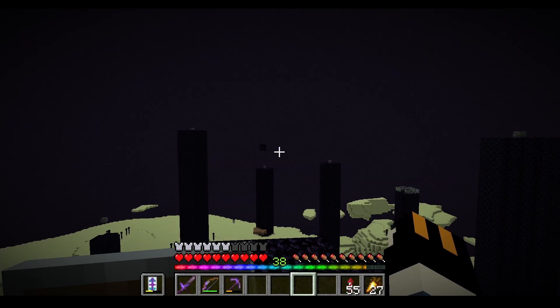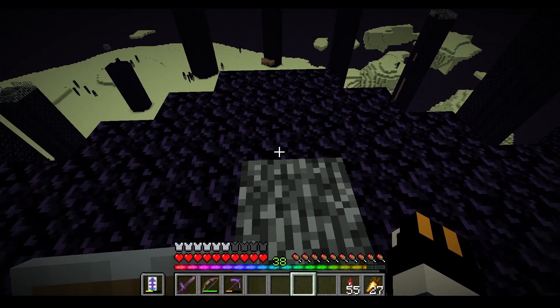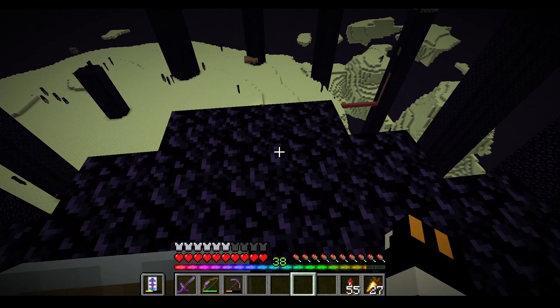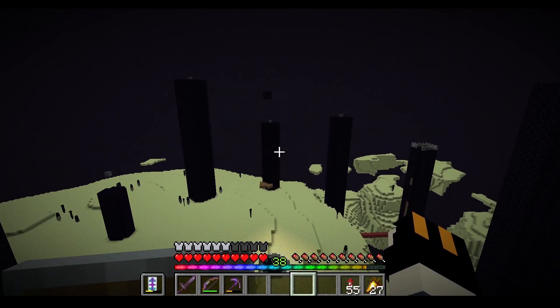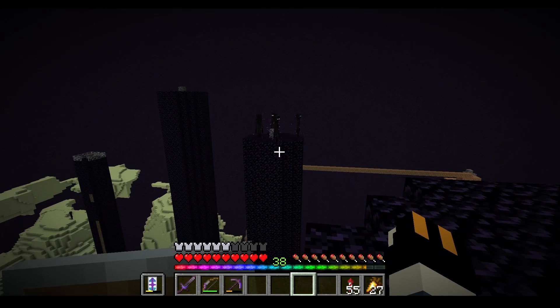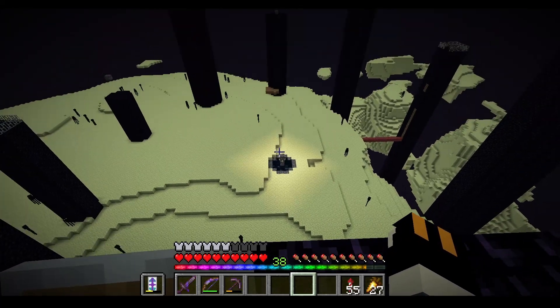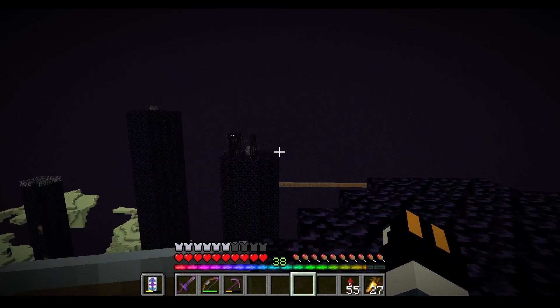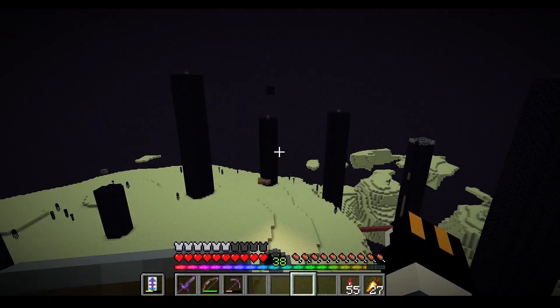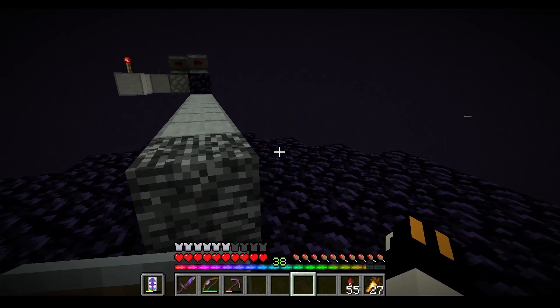I hope you enjoyed the time-lapse of me building in the overworld. It is a lighthouse, as you probably saw during the build, and we need a special detail for it — that's why I'm in the End. If you don't know, when you place end crystals to respawn the dragon, I think it's around 10 pillars that have crystals on them that respawn during the ritual.